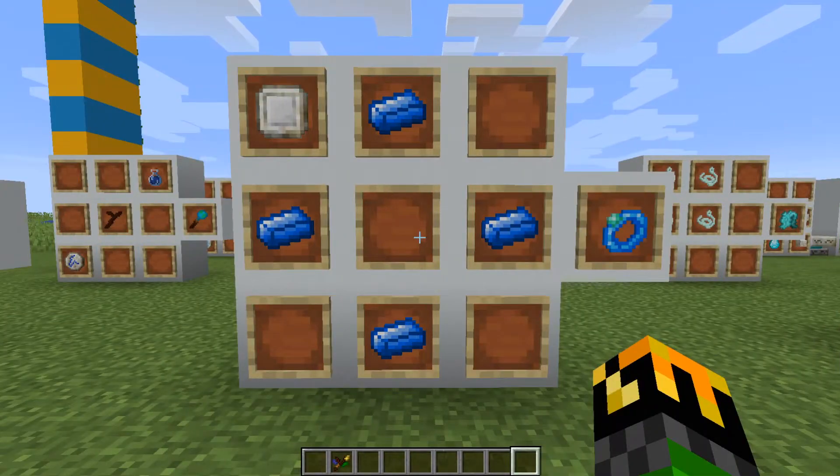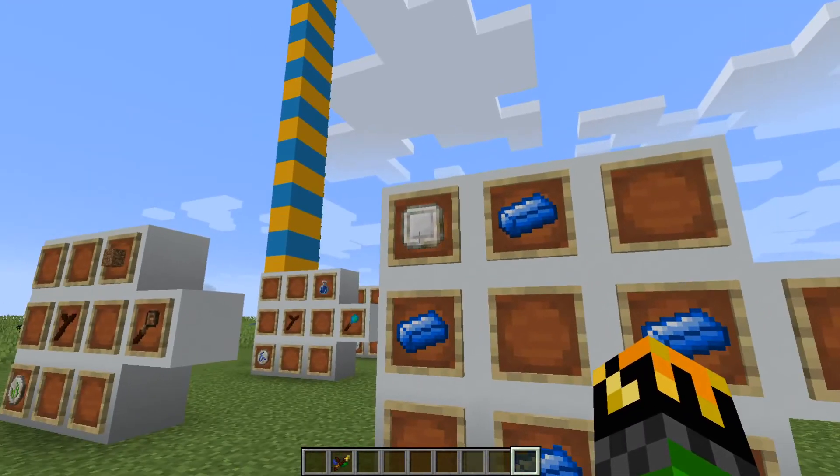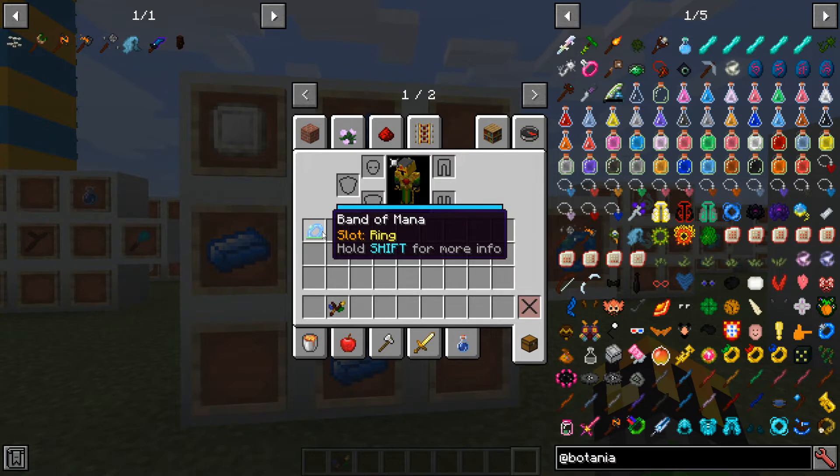Another way to store mana is with the Band of Mana. To craft it you need 4 mana steel and 1 mana tablet. If the tablet does have mana already in it, it will be transferred to the Band of Mana. As you can see, I have a full one in my inventory. A good thing you can do with this is it can store mana but not take up an inventory slot.